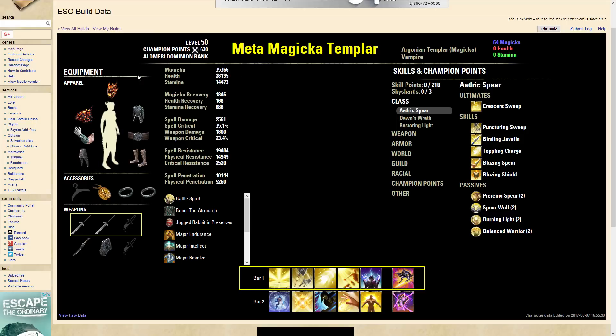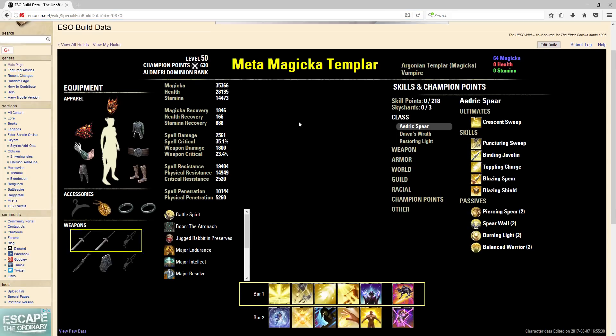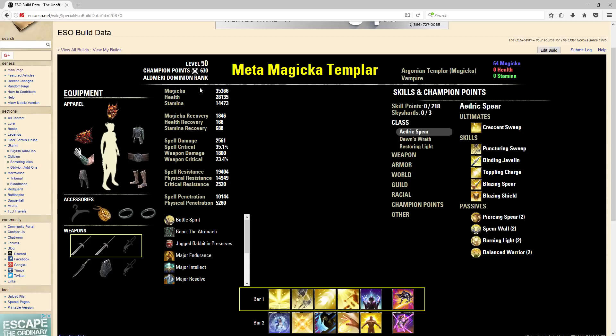We are not doing this in-game because I do not have exactly everything. This is a website called ESO — I'll put the link in the description — but this is where I basically make all my builds now. It's a lot cheaper to go through this process instead of buying all the gear and then seeing what your stats look like. This is a pretty accurate representation of what the build would look like — the champion points, the race, all the passives.